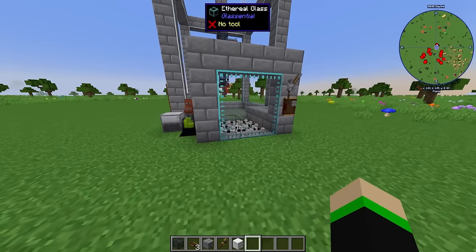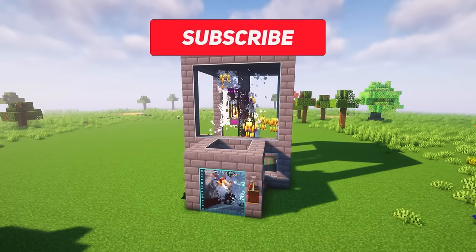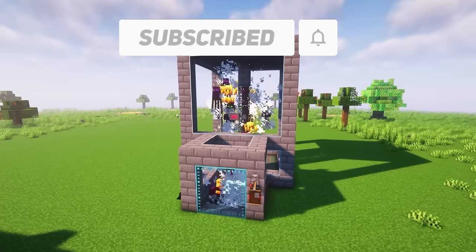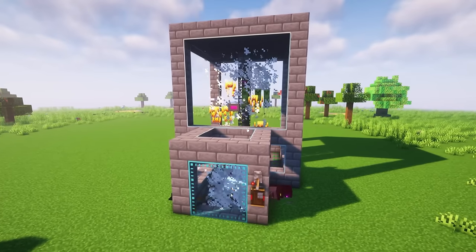Now that it's all set up and you've finished your storage collection system, you can turn it on and let the mobs fly. If you like this guide or have any questions, make sure to leave a comment below. Hit that like button and subscribe for more All The Mods tips and tricks and farms. And as always, thank you so much for watching — bye!